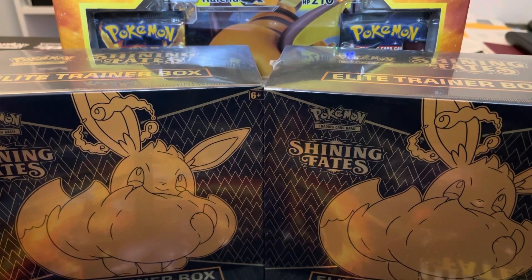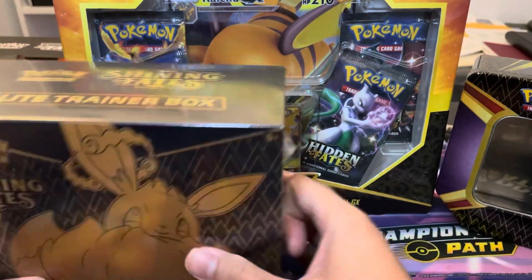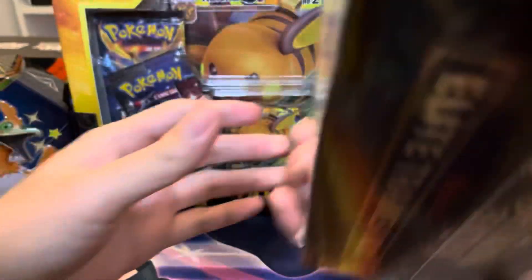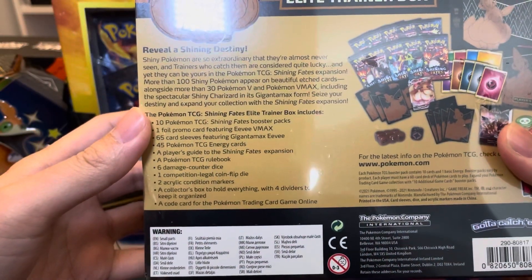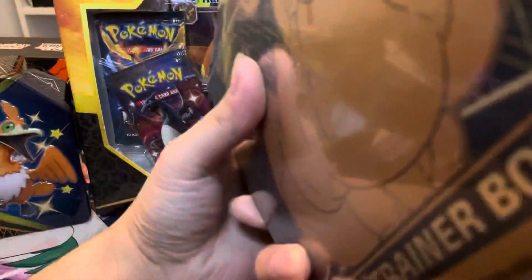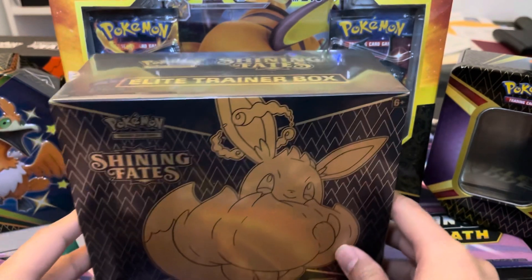Super excited to open these up, haven't opened any Elite Trainer Boxes yet. Heard the pull ratio is pretty good, so we'll see. I think they come with 10 packs each, so a total of 20. It does come with 10 packs and one VMAX promo, which is pretty exciting since we've never opened one before.